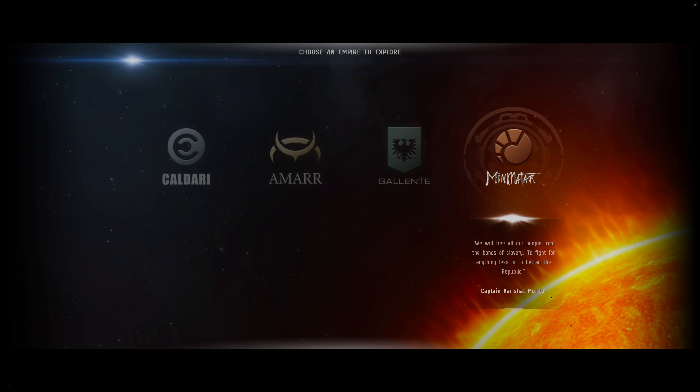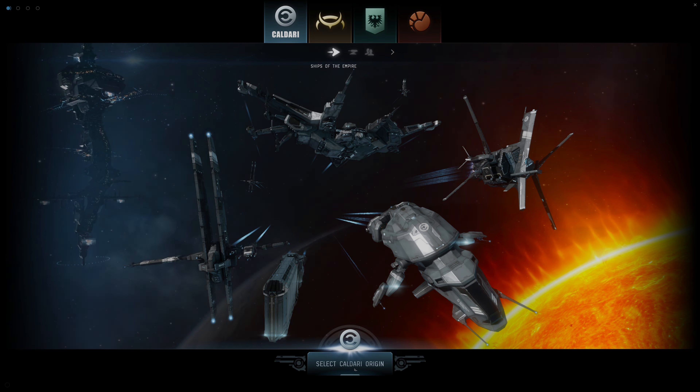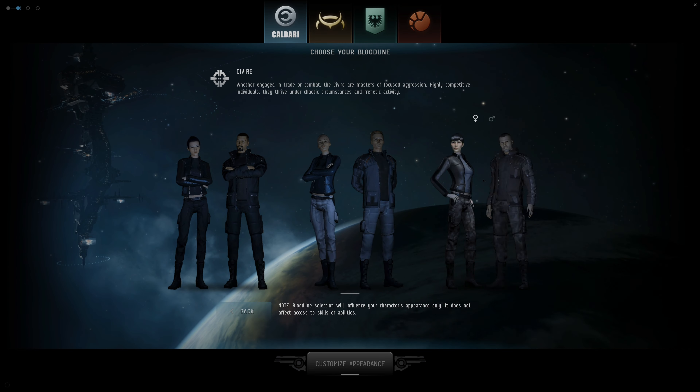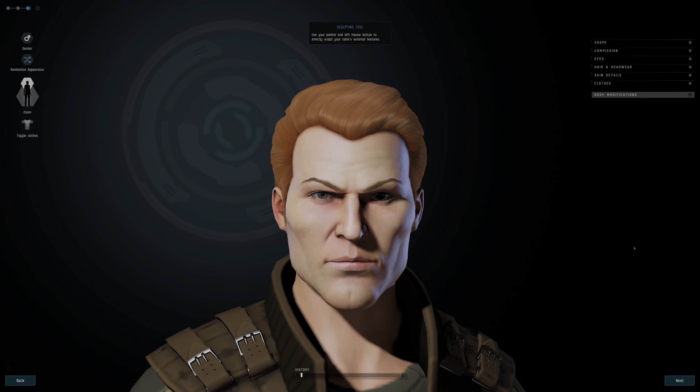The problem was that last time I did this I was exploring in null-sec, going around looking for valuable data and relic sites. Unfortunately I got destroyed — I got destroyed on a gate. So I'm going to start with Caldari because Caldari is close to Jita.